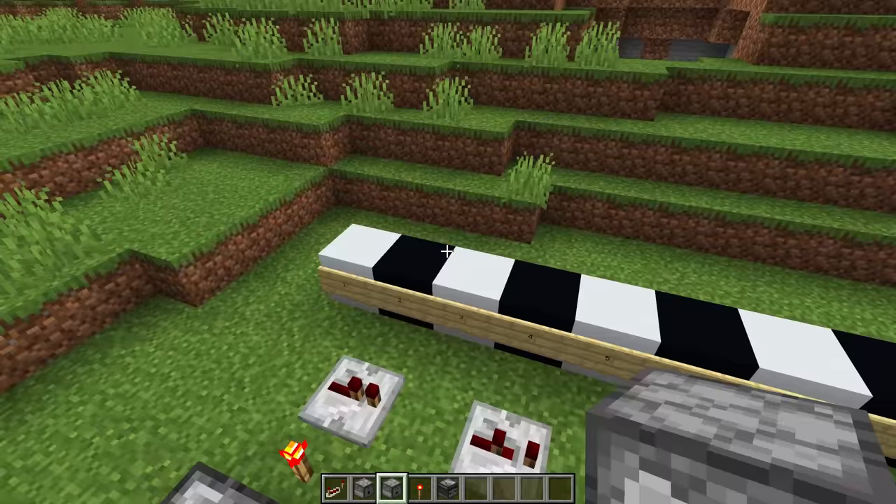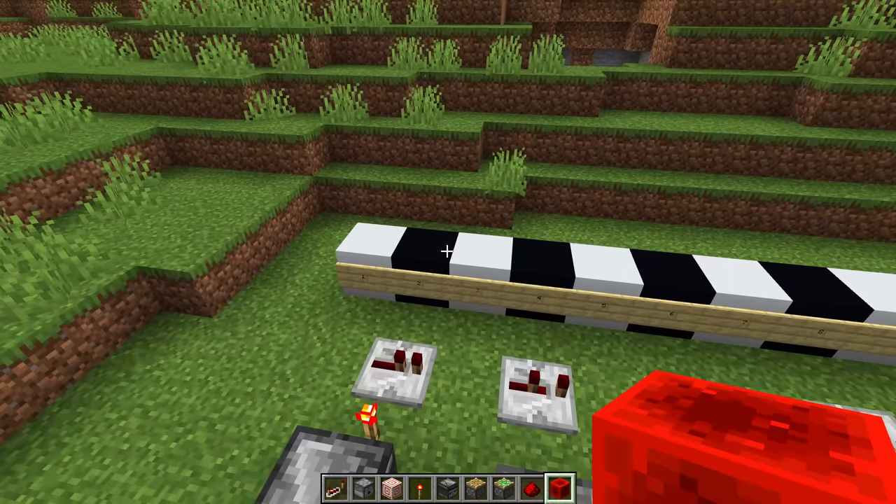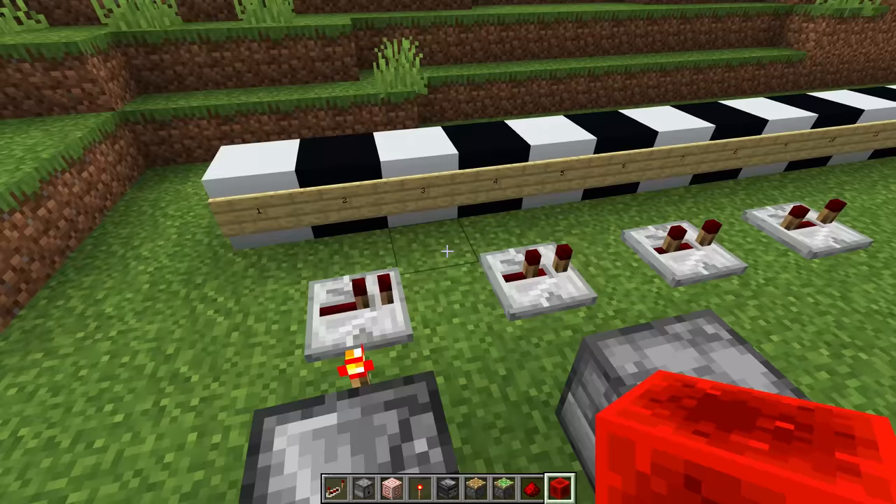Are you noticing a pattern yet? All of these delays are even numbers — none of them are odd numbers. And this is quite annoying, because pistons can be powered every three game ticks. Which means if we want the fastest possible redstone, then we need to be using odd game ticks, which we can't get with these components alone. We have to resort to really janky ways of getting odd game tick delays.